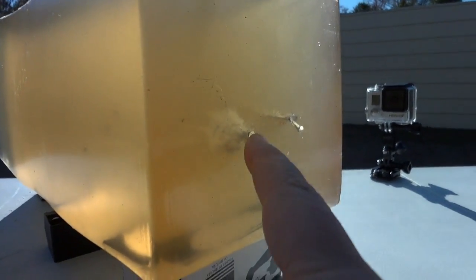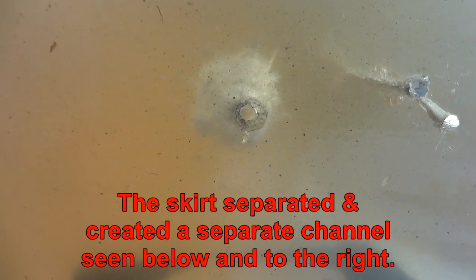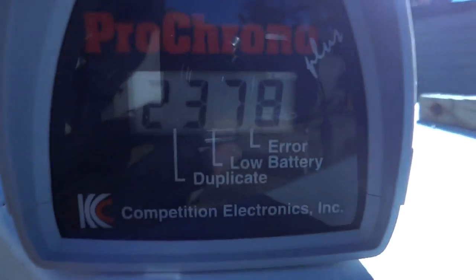But it broke up a lot. It's basically an RIP pellet — maybe not as expensive. We've got a better entrance there. You can see it's perfectly round. I don't really know what was going on with that other entrance, but that one's nice. It's like a wad cutter. And the velocity on that is 2378.